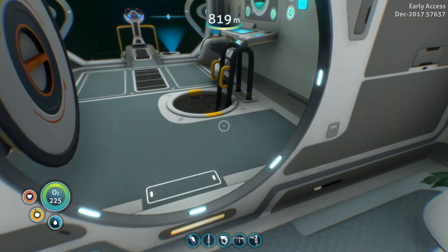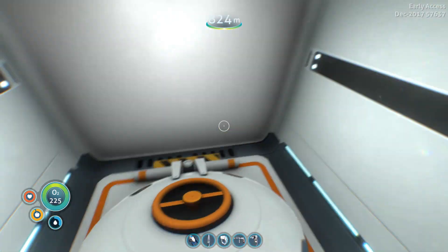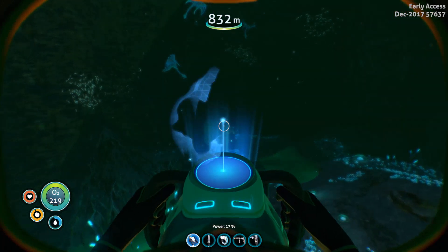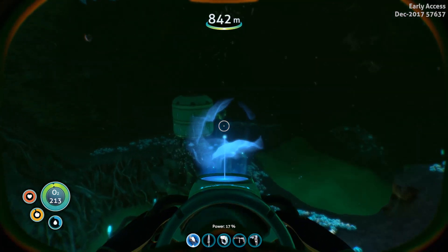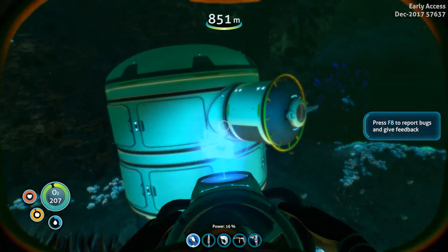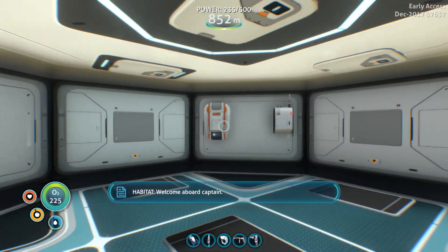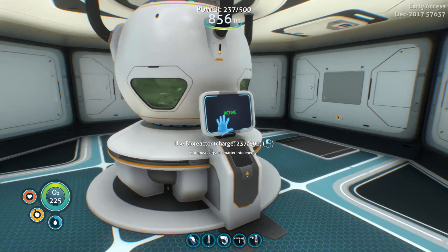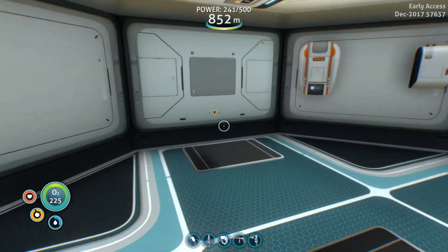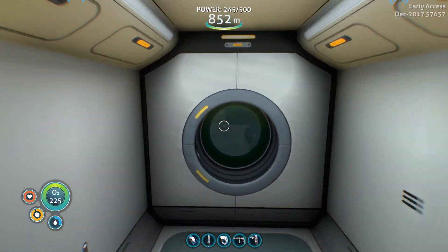Hello and welcome back to Subnautica. So I did what I said I would do — I went and got the creepvine sea cluster that we needed in order to power the base down here. And I moved it just a bit because I like this area over here a bit better. I'll show you what I did. I did just a bit more than actually make a power source for the base — I went ahead and made a fabricator and communications relay as well, and we've got our bioreactor power down here. So what I want to do is set up a bit more around the base and then we're going to go ahead and go exploring further within the Lost River.